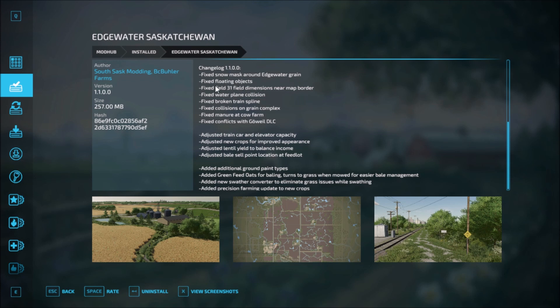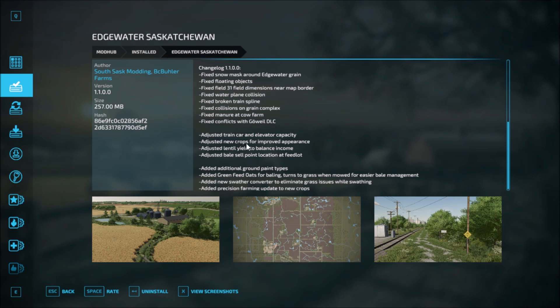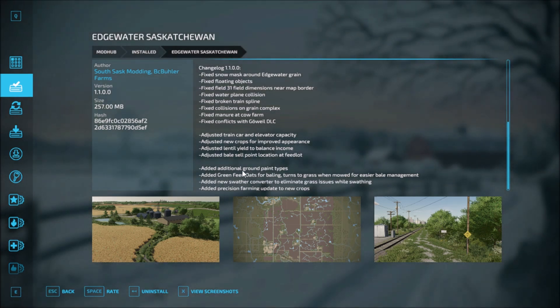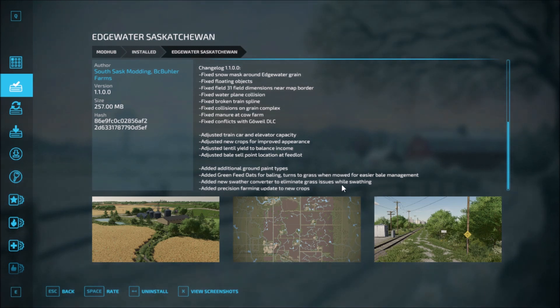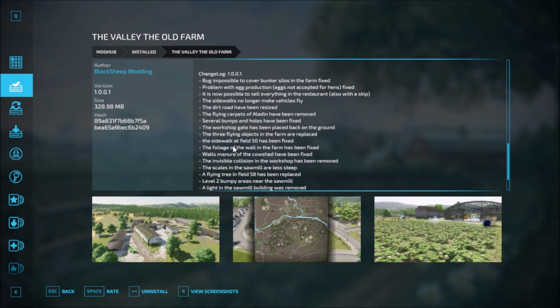Edgewater Swashcon has one update: fixed snow mask around Edgewater grain, fixed floating objects, fixed field 31 dimensions near the map border, fixed water plane collision, fixed broken train spline, fixed collision on the grains complex, fixed manure at the cow farm, fixed conflicts with the Görl DLC. Adjusted train car and elevator capacity, adjusted new crops for improved appearance, adjusted lentil yield for balanced income, adjusted bale sell point location at feedlot. Added additional ground paint types, added green feed oats for baling that turns into grass when cut for easier bale management, added new swather converter to eliminate grass issues while swathing, added precision farming update for new crops.